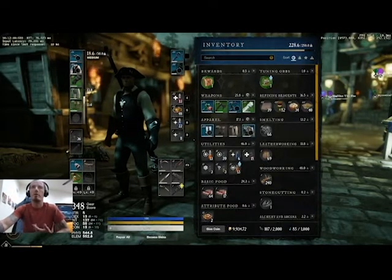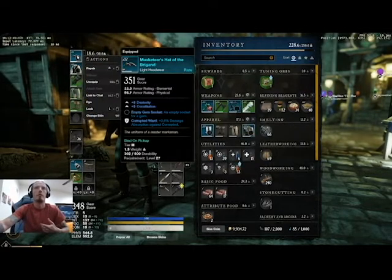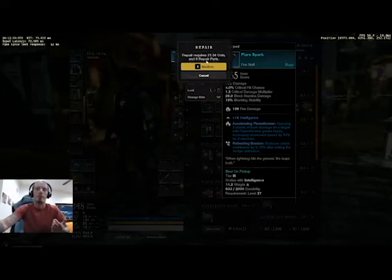Once you hit tier 2 and 3 gear, you need a resource, which you'll notice here. It not only costs money, but it also costs 6 repair parts.